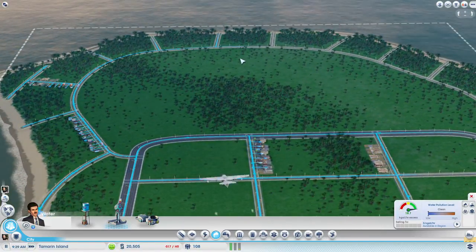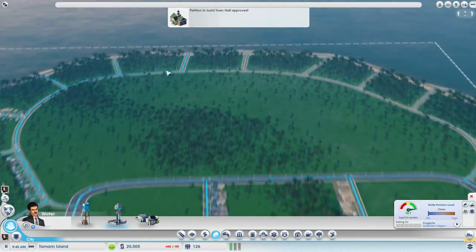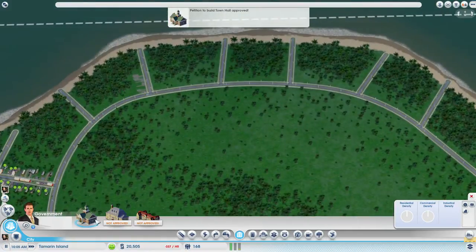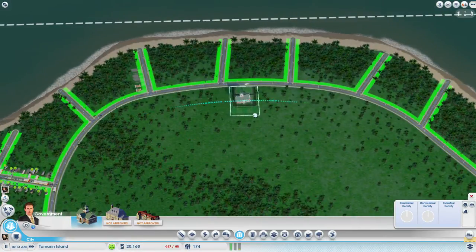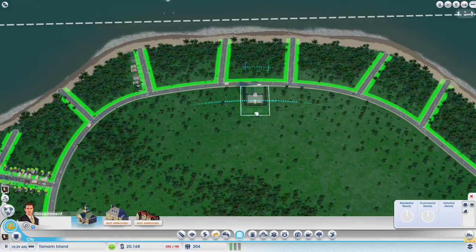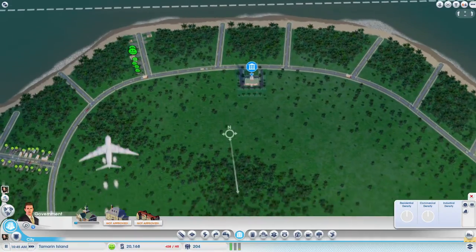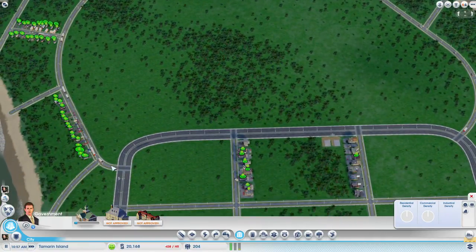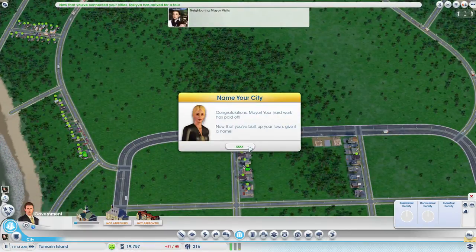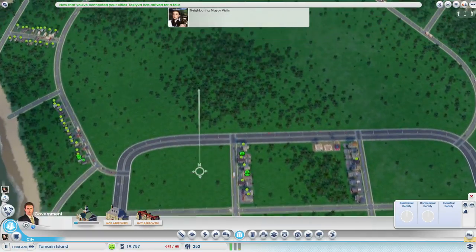My big question is — do we need industry in this city? Oh, we can have a town hall, and I will build that because you want it anyway. I think we want to build it right here, leaving enough room in the middle and some room for these roads to go in as well. This road will be quite busy for now. The city name will stay Tamarin Island for now.